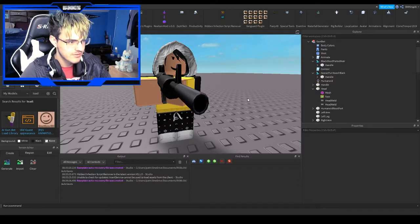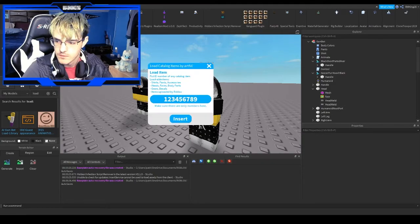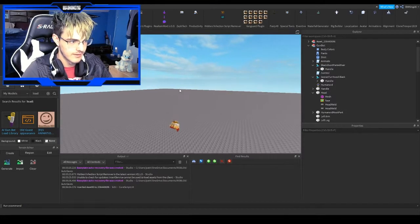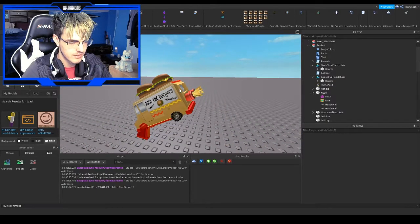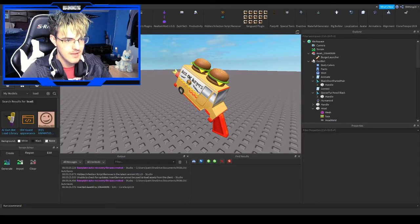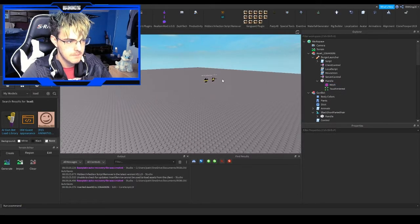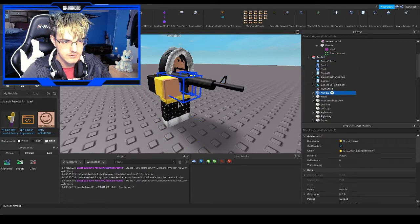As you can tell, this guy has a good gun. But what if you wanted to have a different gun — like, for example, a burger gun? Literally a gun that shoots burgers — I found it on the catalog a couple of years ago. So here it is, the burger gun. So what you want to do is copy the mesh in here, paste it in here, go into handle, go into GunBot, go into handle, go into part, and paste it from there.